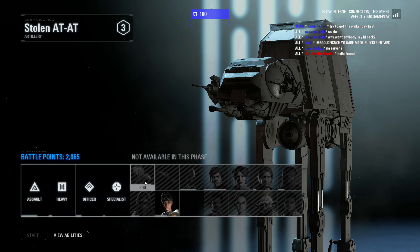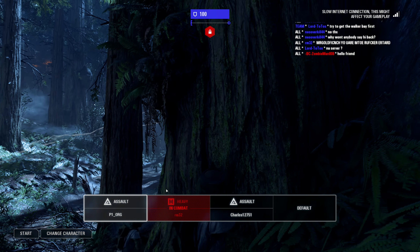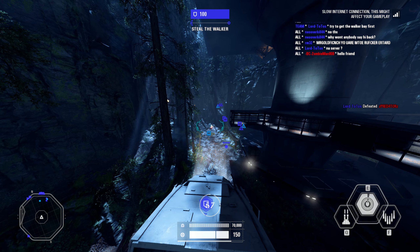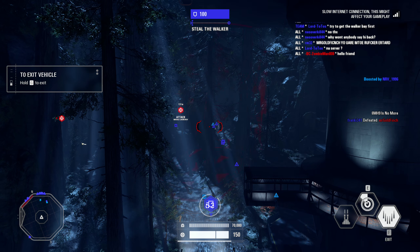Turn the lights on. Forward! Stay with the walker as she marches on the base. The enemy will use hand-held rockets against her. Move to intercept — where they are! Go go! Let's go.